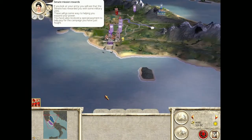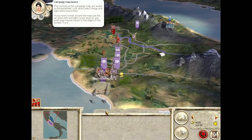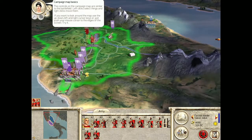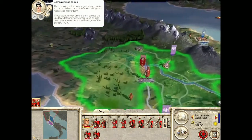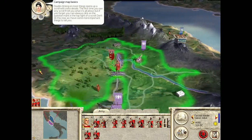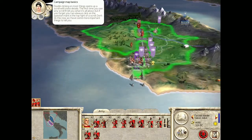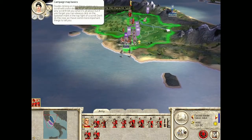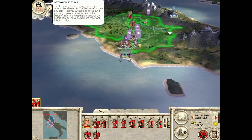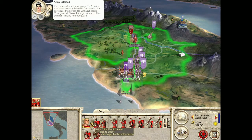'You have also received a special payment to help pay for the campaign you have just fought.' Alright, good. 'Battles on the campaign map are similar to the battlefield. Left-click selects things, and right-click moves them. If you want to look around the map, use the up, down, left, and right cursor keys, or just push your mouse cursor to the edges of the screen. Double-clicking on most things opens up a scroll with more details. You have selected your army — you'll notice that as soon as you do this, the panel at the bottom of the screen fills with unit cards.'